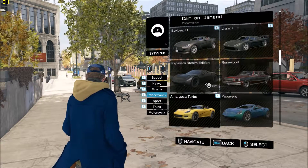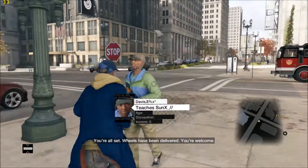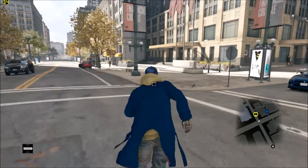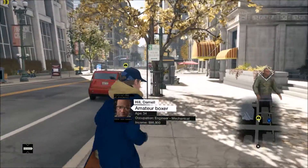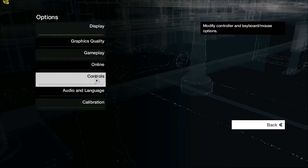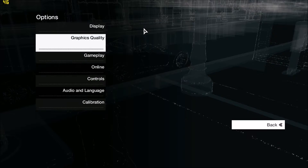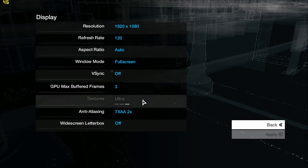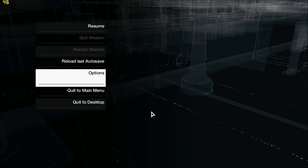Let me quickly go ahead and order a car and show you guys what the problem actually is. This happens to everyone no matter how powerful a processor you have, no matter which graphics card you have — it happens to most players who are playing Watch Dogs. Let me quickly show you which settings I'm playing in: go to Options and Graphics Quality. As you can see, I'm running everything on Ultra, on a 120Hz 3D display with anti-aliasing at 2x.